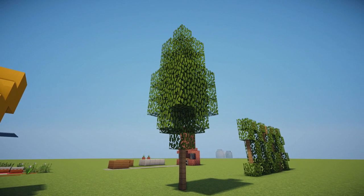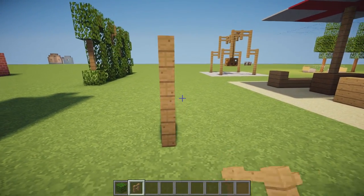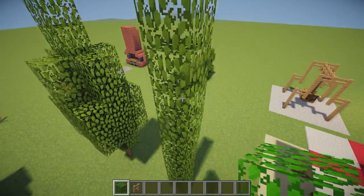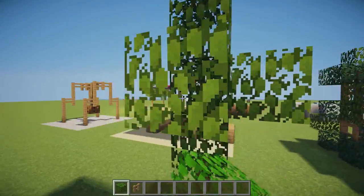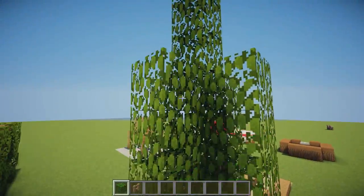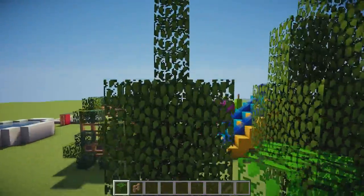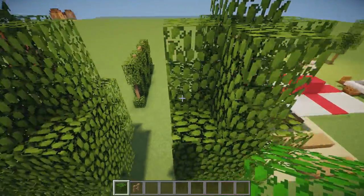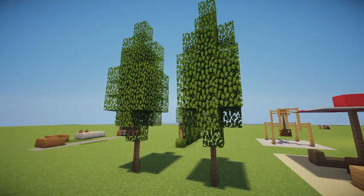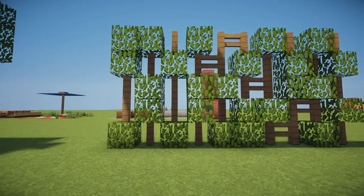Next up we have another tree design — a custom tree that looks a little different to your average Minecraft tree. It's two oak fences with nine blocks of oak leaves on top, then a row of four blocks brought up by three. Either side of this we place another three oak leaves, then two on top — creating a super simple awesome custom tree. This would look great in a row at the side of your house or maybe in the back of a garden.